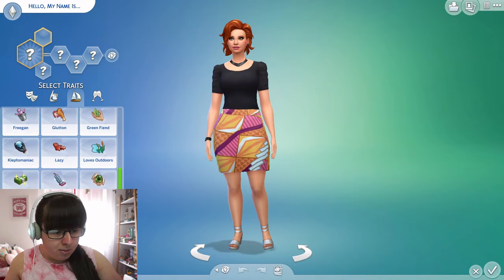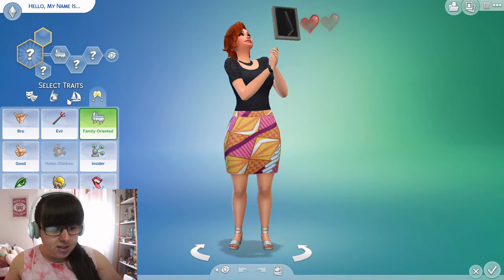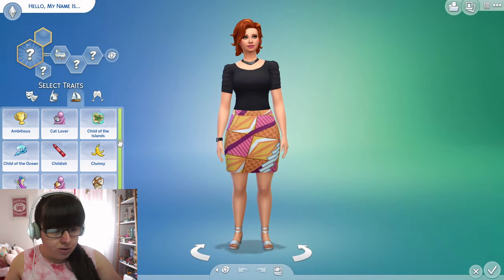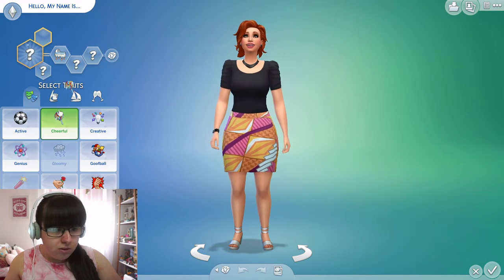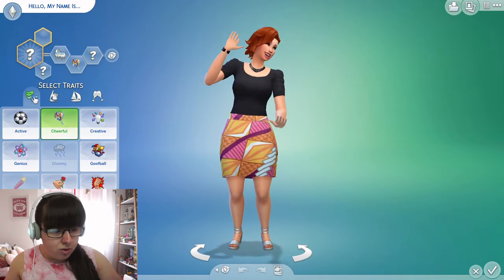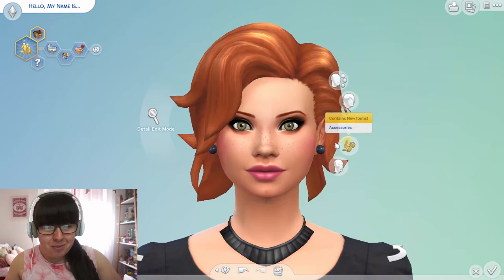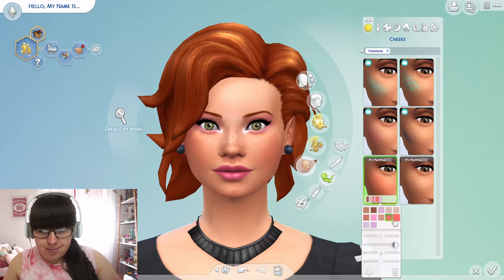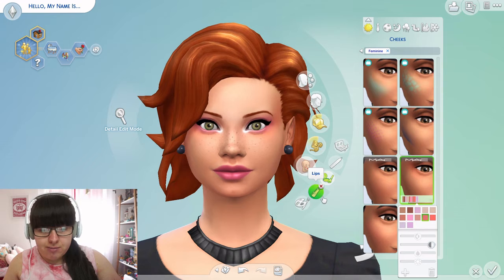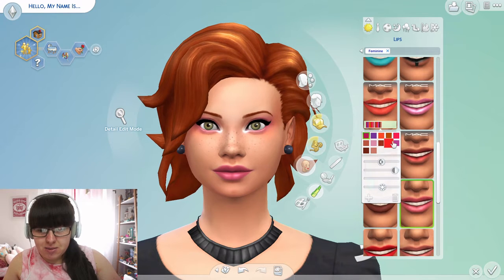We definitely want her to be Family-Oriented because you need to be good with children — you're going to have a lot of toddlers to teach. Cheerful might be good with kids. And we should make her Romantic because she's going to need to meet a lot of people. I'm not really opposed to how she looks, I might just fix up her makeup a bit. Disclaimer: I'm rubbish at makeup — you can probably tell because I'm not wearing any at all.